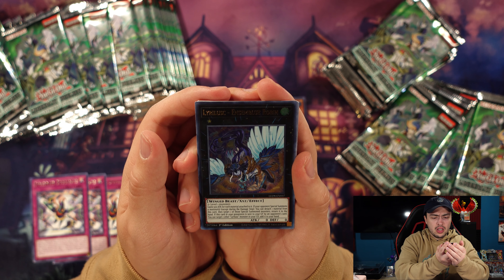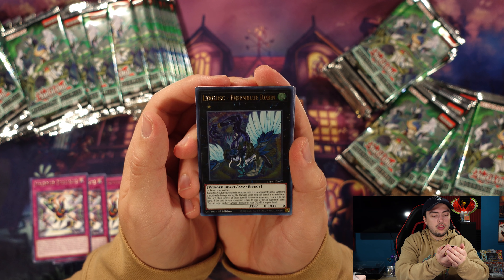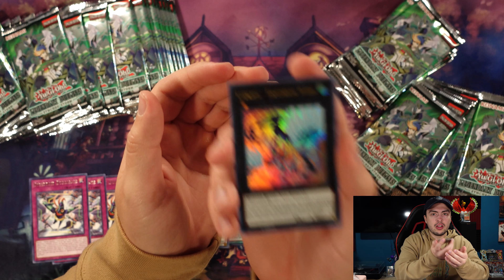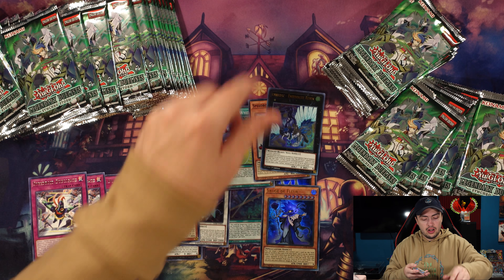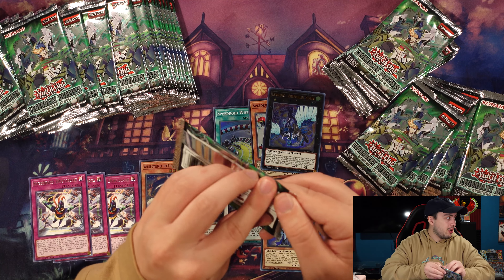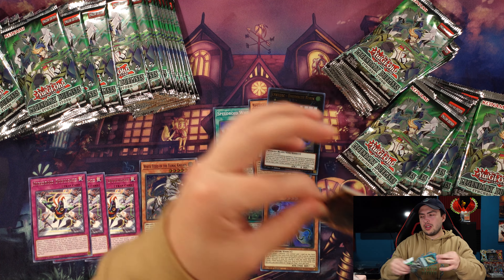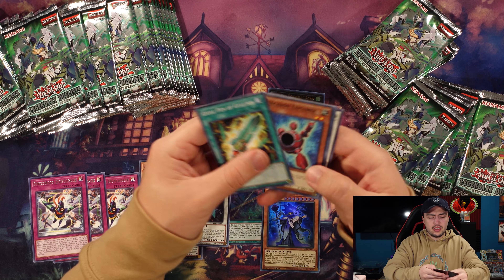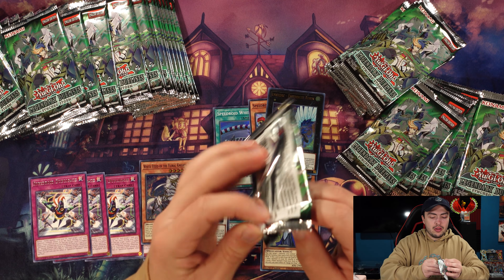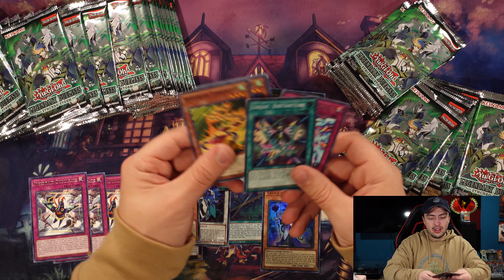The Ensamblu Robin is actually kind of nuts. It says: if your opponent special summons a monster or monsters, except during the damage step, you can detach one material from this card, then target one of those special summoned monsters and return it to the hand — and it's NOT once per turn. You can get four materials into this thing very very easily. So yeah, it's actually kind of a crazy card — makes Pleatis look like a little bit less impressive. Pleatis can bounce any card, but still — this is nuts.